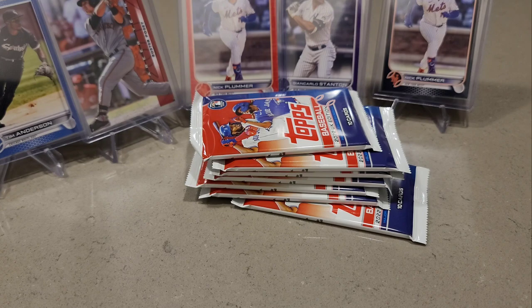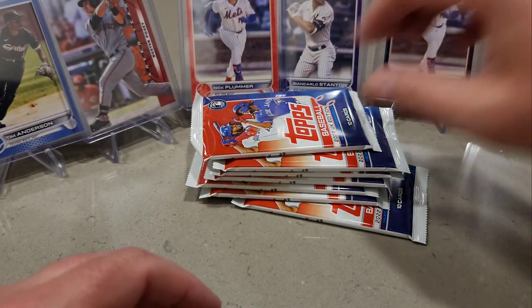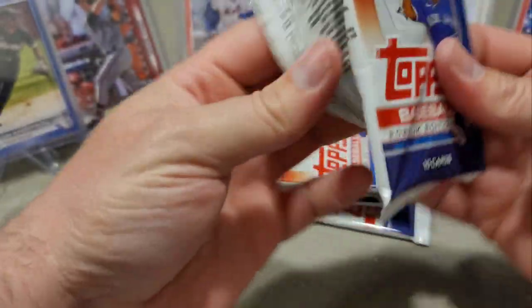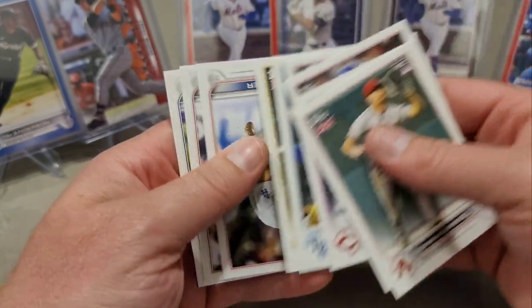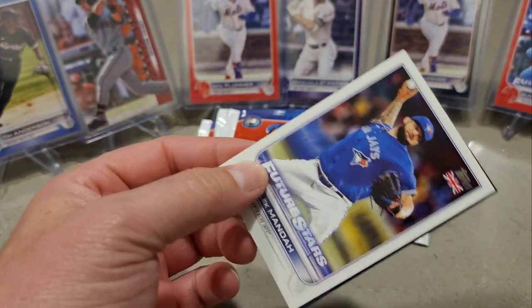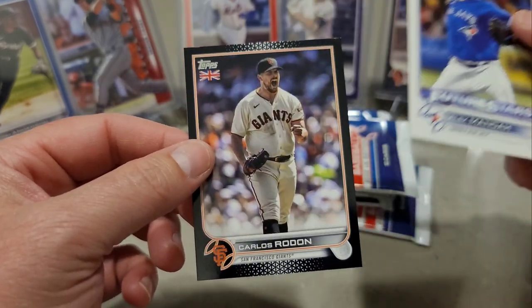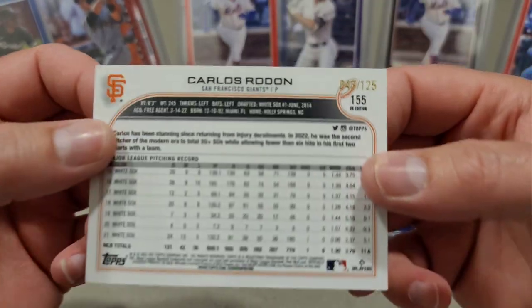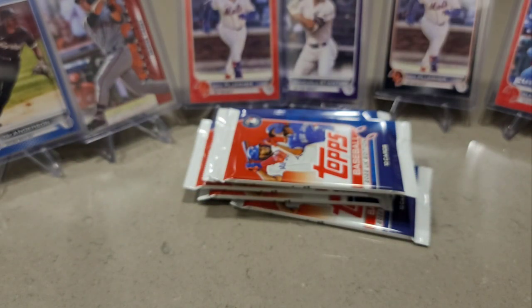I'm gonna run out of top loaders here. So one, two, three, four, five, six — and then here's another one, holy moly! This is our seventh parallel — Randy Arozarena, Joey Votto, Alek Manoah. San Francisco — Carlos Rodon, no longer on the San Francisco Giants. 43 out of 125 for our seventh parallel. Did I get like a hot box?